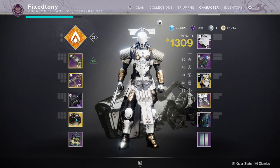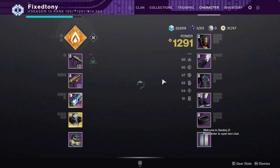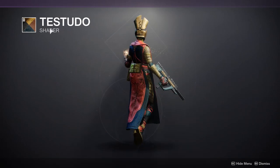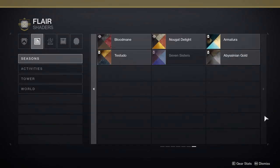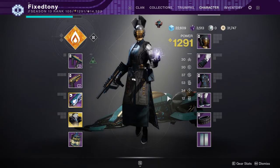Let's go to the warlock, the final character. Let me know your thoughts in the comments below. I didn't want to change the shaders so you can see what the armor actually looks like. For this armor set — the Legatus set — you can actually get the Testudo shader in the season pass. So if you want to match that armor's look, don't worry, you'll get the Testudo shader.